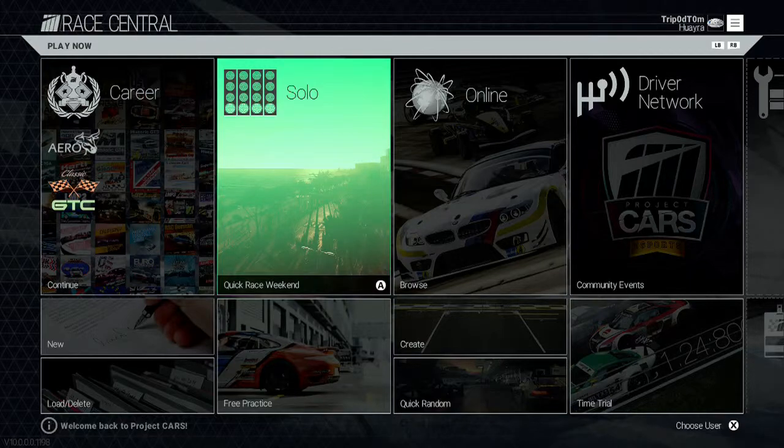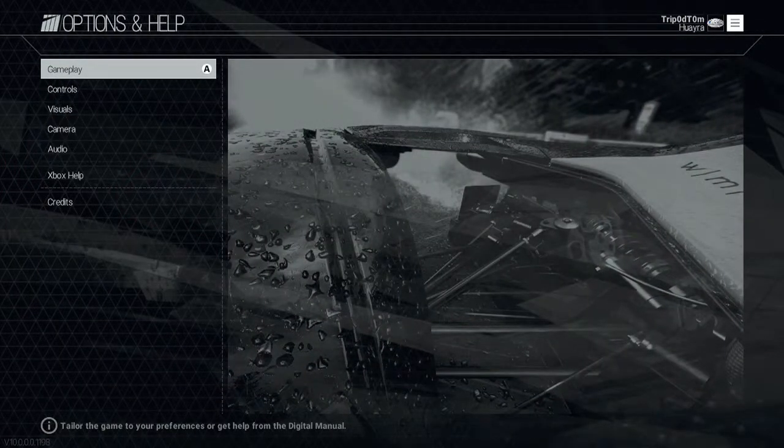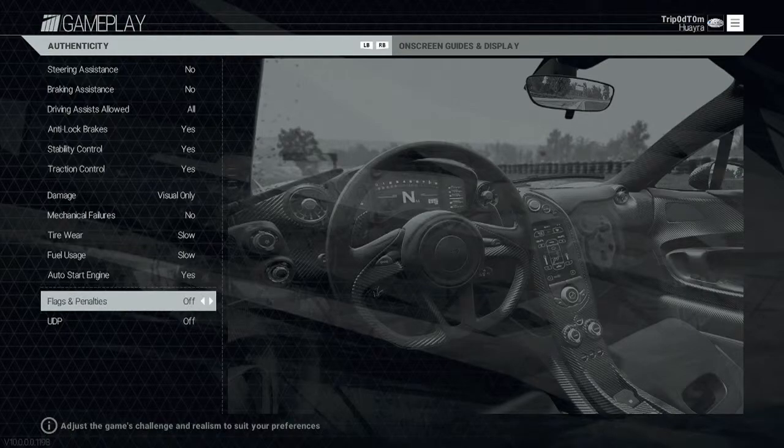I've seen people say it's going to take like half an hour, 40 minutes — but we don't want it to take that long. So what you're going to do is go over to the Options and Help part of the game, then go into the Gameplay menu, and just turn Flags and Penalties on, then back out.